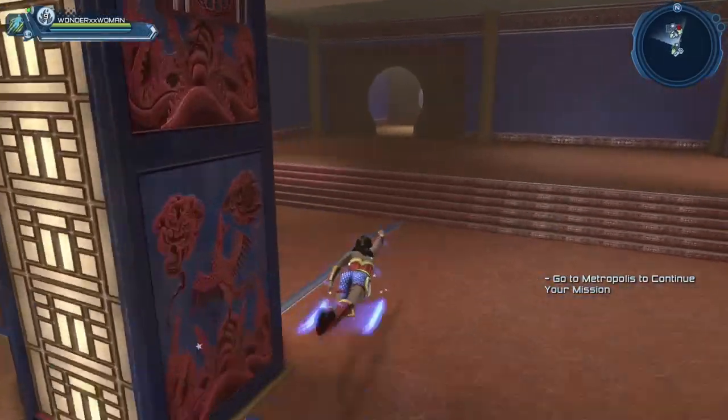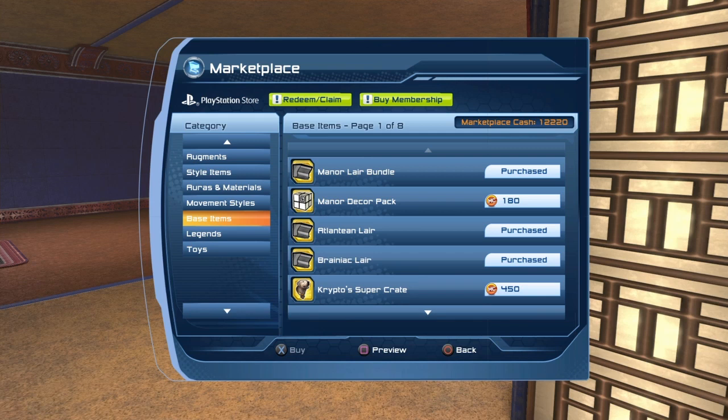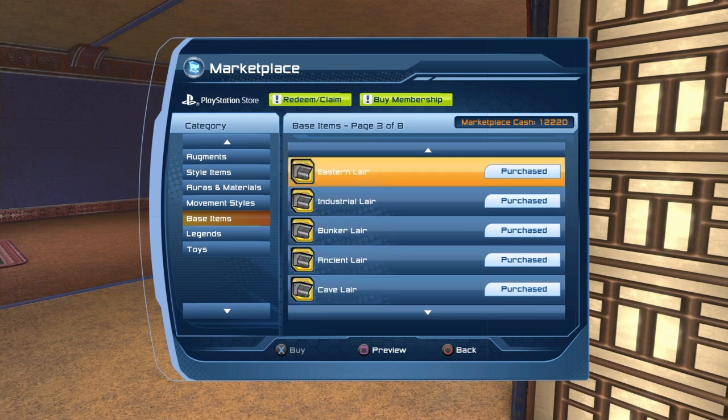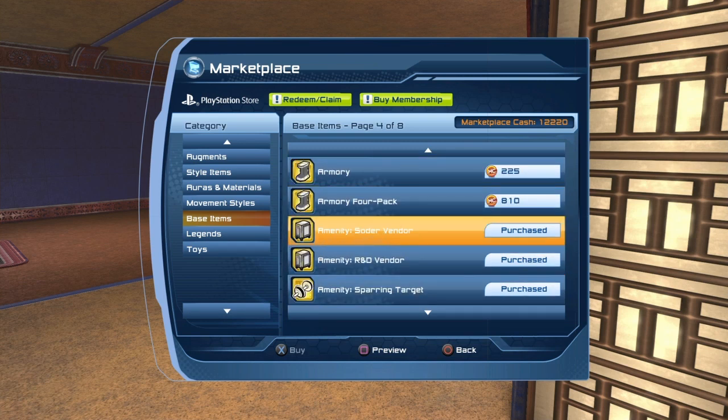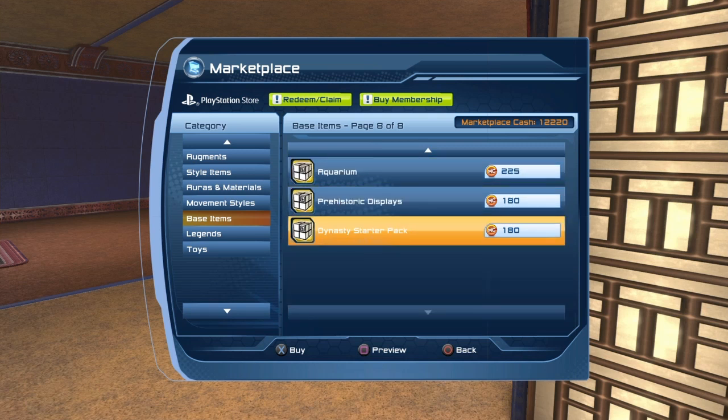This is pretty much a standard lair — most lairs look pretty much like this one, but there are some smaller lairs like the Dive. If you go to the marketplace there's a Base Item tab where you can see the lairs you can purchase, and you can even purchase additional deeds here. You can also purchase armories and various amenities, plus packs where you get a whole bunch of base items.